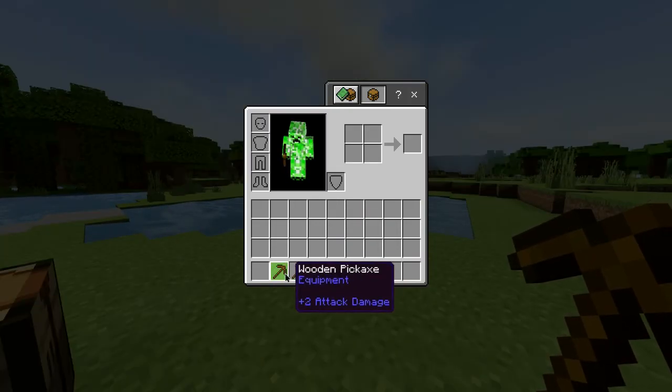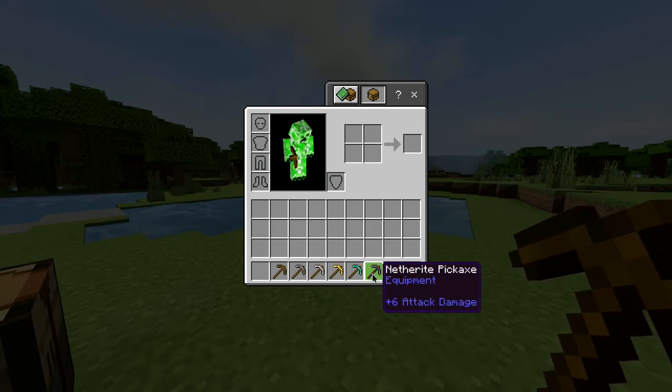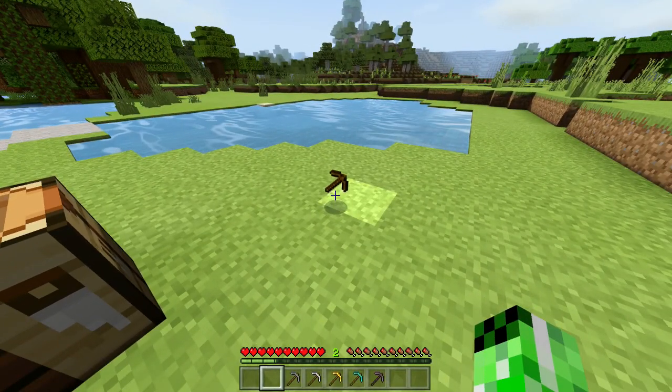Also in this game, alongside the wooden pickaxe, you have a stone, iron, gold, diamond, and netherite pickaxe, which all have different durabilities and can all mine different things at different rates. But for now, you have yourself a wooden pickaxe.